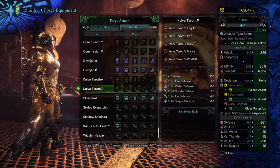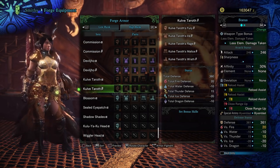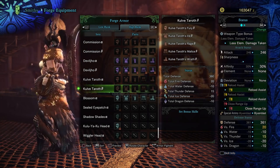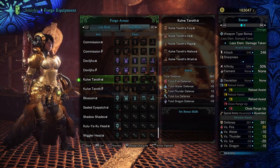Let's check out the beta armor real quick. I definitely like the alpha armor. The beta armor has those evil horns. But anyways, let's go ahead and check out the stats, then we'll check out the colorization options.